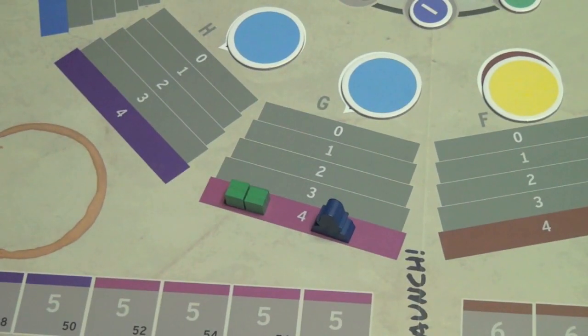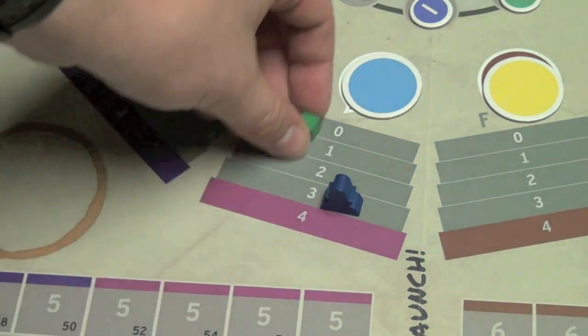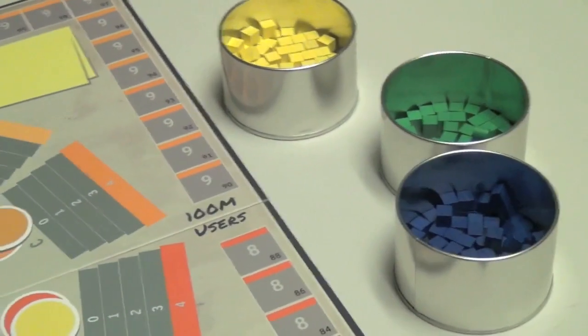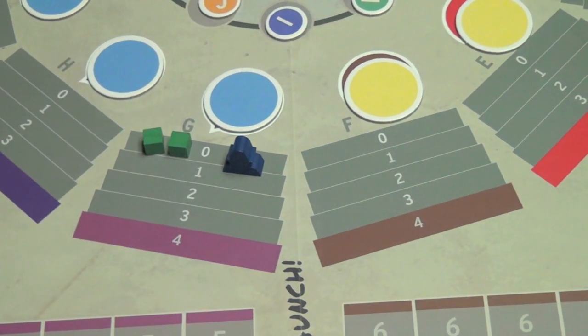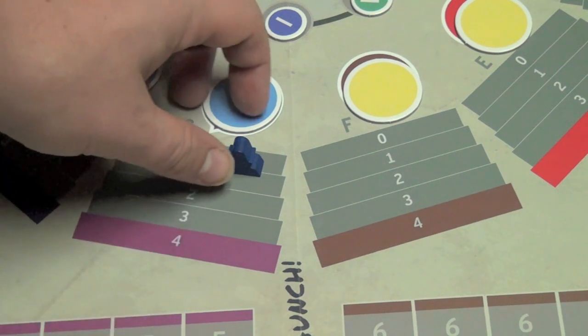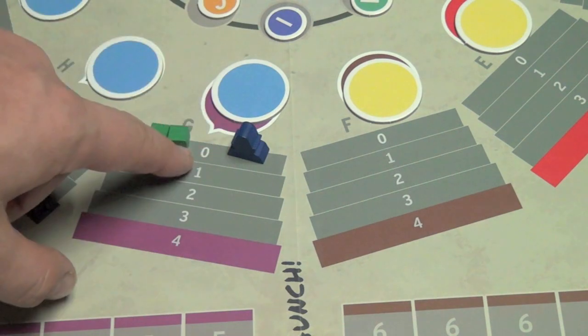At the end of your turn, after collecting money, everyone moves all their people up one row. You always add people at the fourth row, and once they reach the zero row they stay there permanently. The pool of workers will eventually run out — deliberately, there is one fewer of each big nerd and big suit than there are players. But you can poach them from other players. When you do, you pay the base cost plus the number of the row they're currently on. So when they're first hired it's hard to steal them, but the longer they've been there, the easier they are to poach.